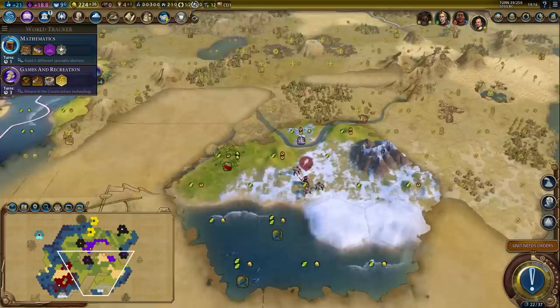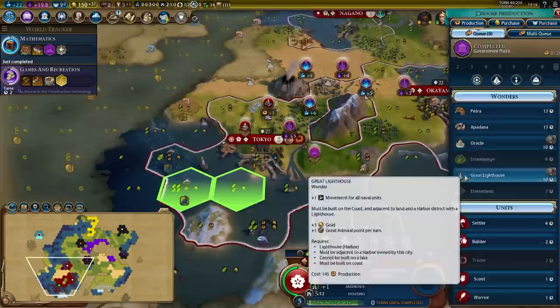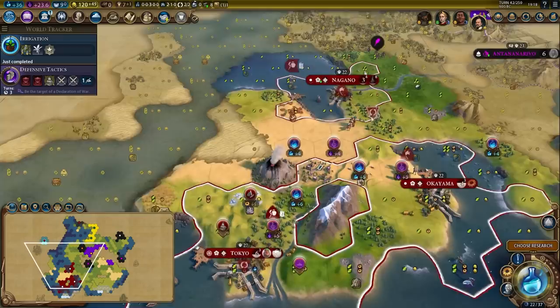Let's say you build up your capital with a harbor, a government plaza, and a diplomatic quarter. Baseline, that city is giving you three food and three production. This ability means it'll also give you six gold and three culture. That level of internal trade route is insane. You put Magnus in that city with the plus food promotion — now it's five food, three production. This civ's abilities are completely insane.